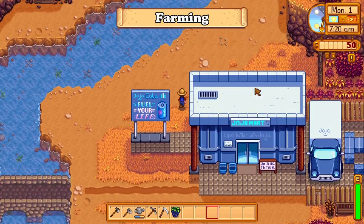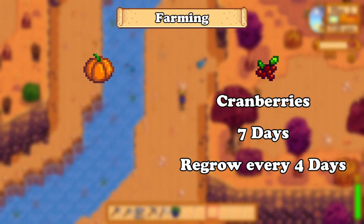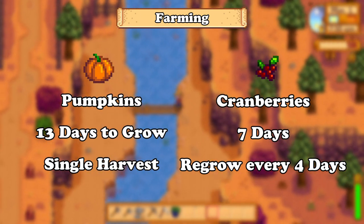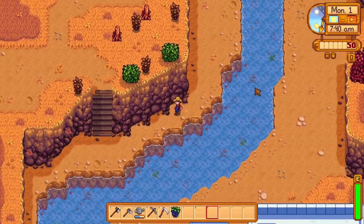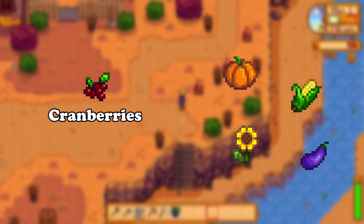For farming in the fall season, we'll be focusing on either pumpkins or cranberries. Cranberries take 7 days to grow and they regrow every 4 days, while pumpkins take a long time to grow, which is 13 days, so you can only have two harvests for them. I would preferably go with cranberries as my main crop, while having a few extra pumpkins planted as well.